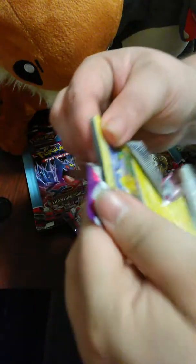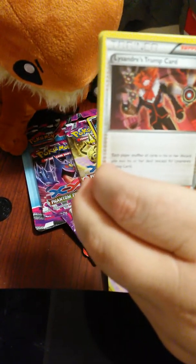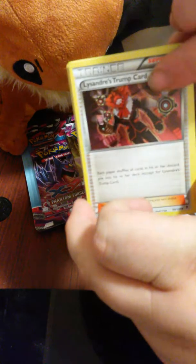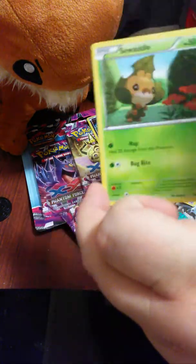I'm going to do Mega Gengar first. Okay, we got a - I have no idea how to say that guy's name, so don't even ask me to try. Lysandre's Trump Card, Lemonade, Helioptile, Zubat, Whismur, Swadloon, Purrloin, a Reverse Holo Chandelure, and a Non-Holo Rare Bronzong.